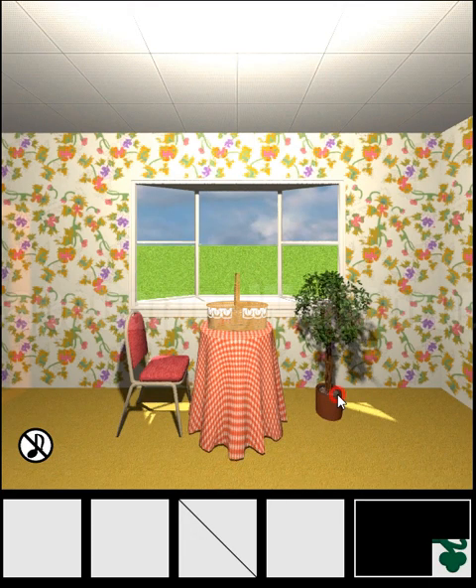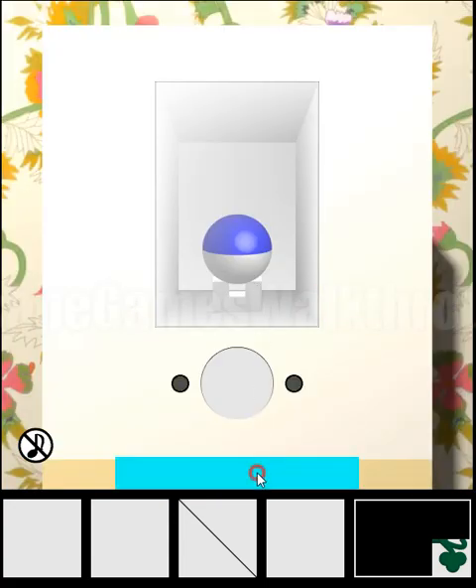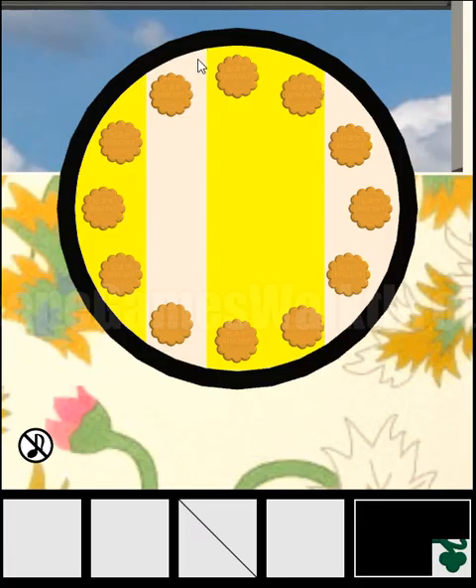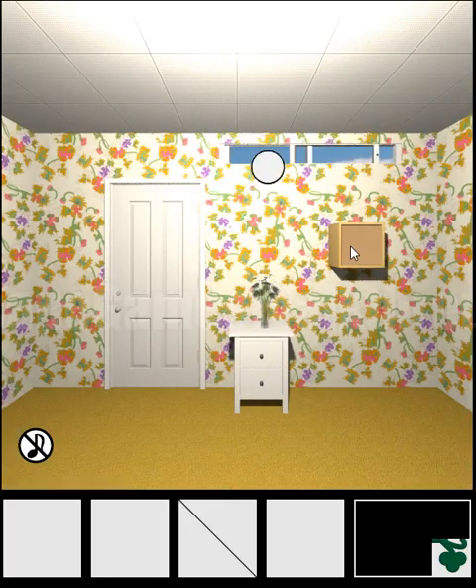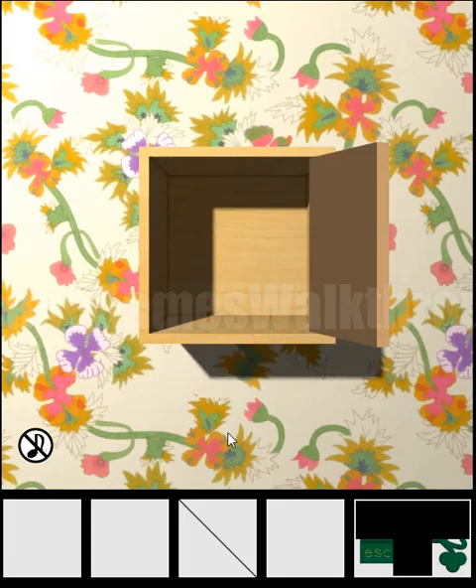We got a part of the key. Nothing is here, so going further — we need to find more hints and solve puzzles to open it. Now let's look at the clock. We can see it is divided into sectors: three cookies, two, four cookies, and three. So we have three, two, four, and three, and we write one more part of the key.